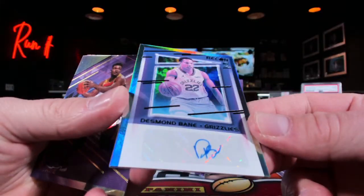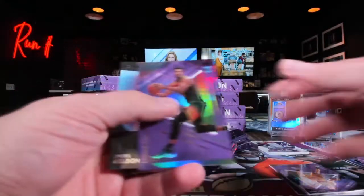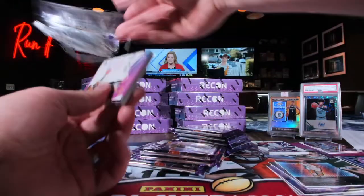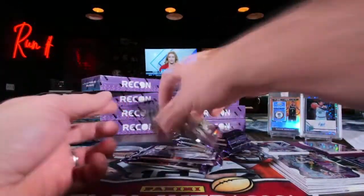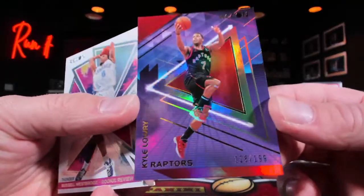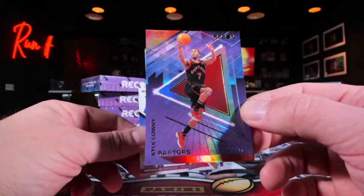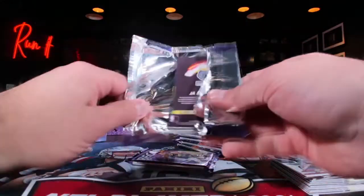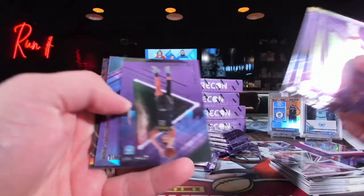Here's a Desmond Bain, just a little auto guy. Udoka, BJ Washington — there you go Nike head. 128 out of 199 Kyle Lowry — not gonna do it. We need 153 on the high side, below 16 out of 49 on the low side. Here's a Ja Morant 104 out of 199.